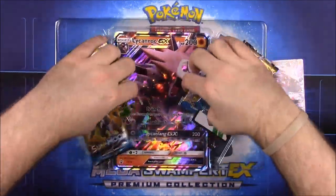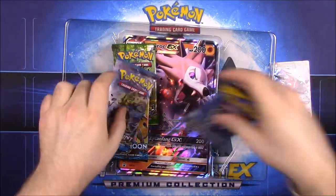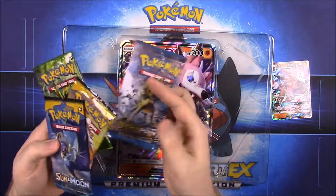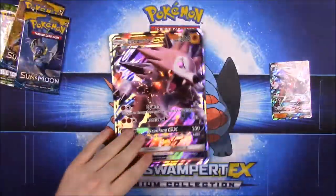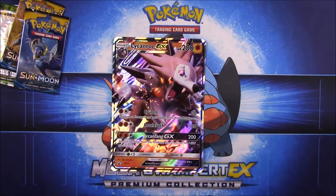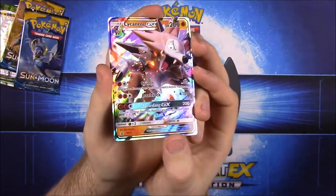We got our booster packs and our code. We got four booster packs here: two Sun and Moon, a Breakpoint, and a Fates Collide, and then of course our oversized Lycanroc card here. So this is the small one, which looks really cool.